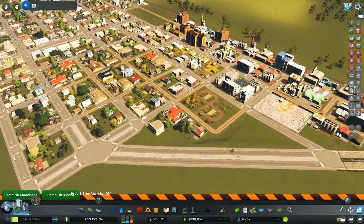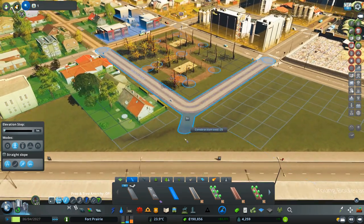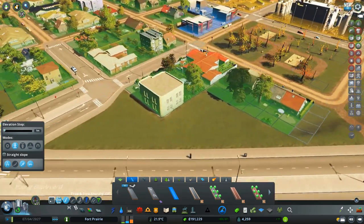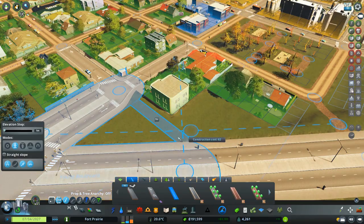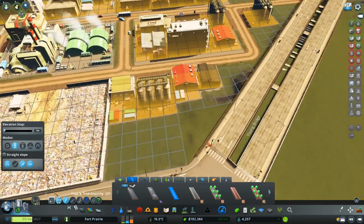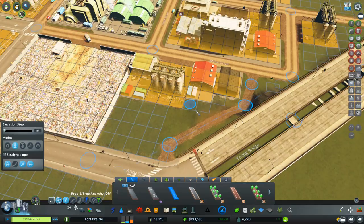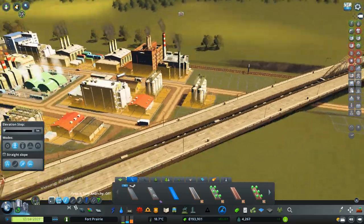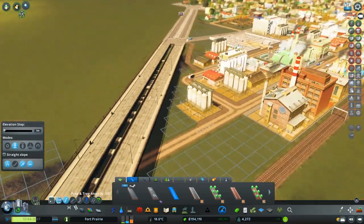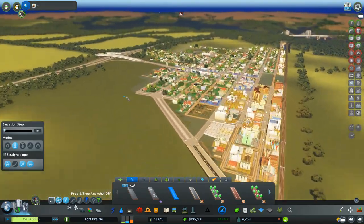We need a couple of pedestrian connections, so let's start with just dirt pedestrian connections for now — something like that, and from over here we'll squeeze one up here. We're getting some residential demand back, which is great.